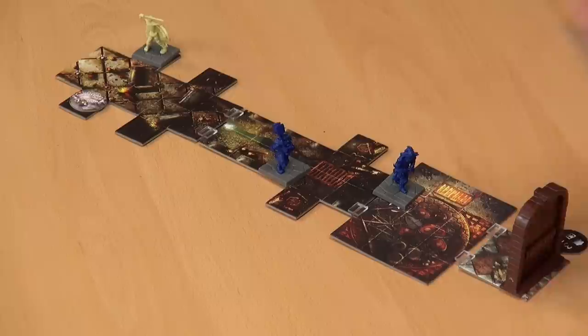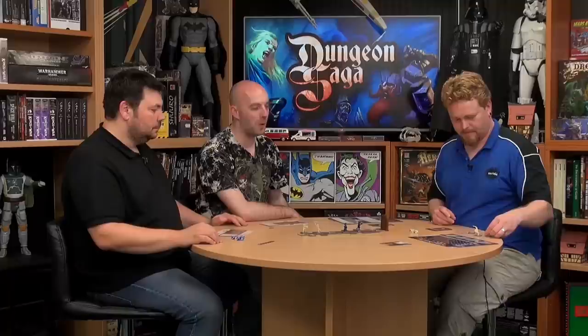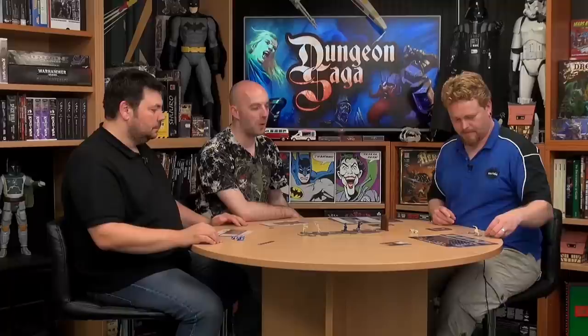It's the Overlord's turn again — the evil Overlord draws a command. First thing: I'm going to raise dead. That pile is now clear — raise one up, but I can't move him. He's still there looking more than a little menacing.